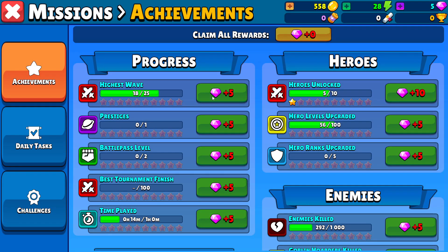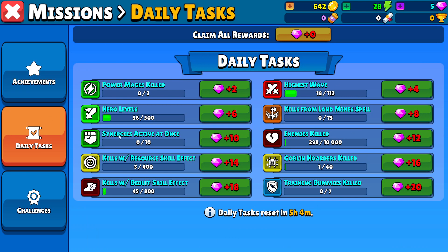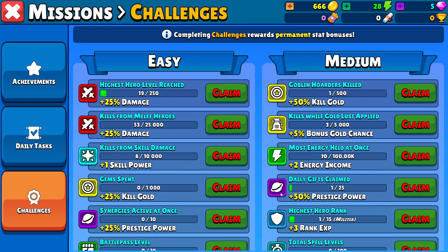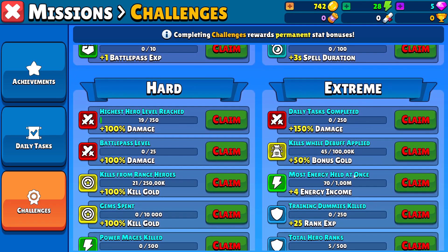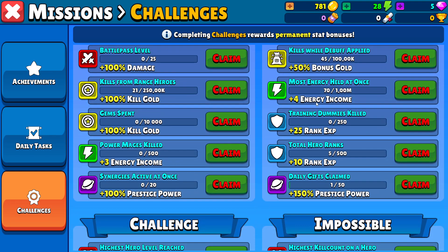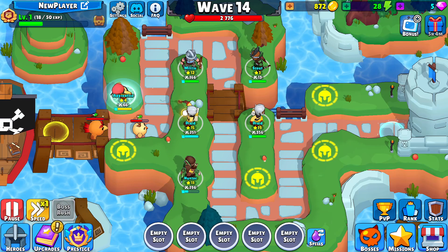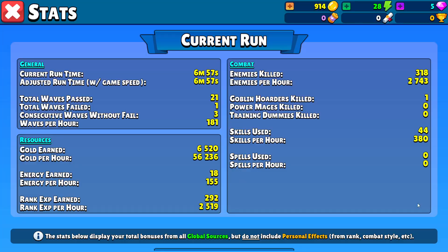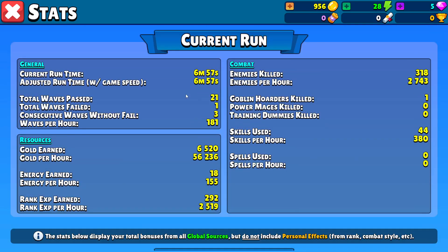Challenges and achievements — these are just regular achievements, like do so many super crits, so many crits, and all that kind of stuff. Daily tasks are kind of the same. And then there's challenges — highest hero rank, daily tasks complete, most energy held at once, and all that. You get some cool bonuses from there as well. There's also PvP still being developed. Ranked is there, and stats is there as well — stats are just like your stats from on the map.